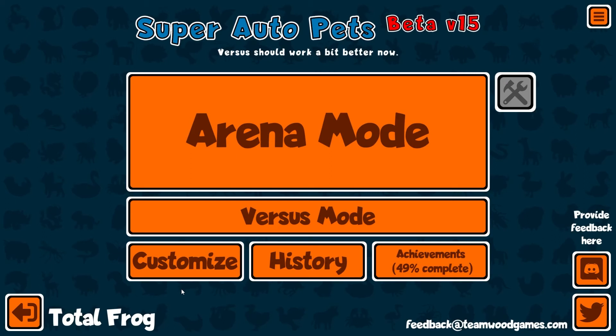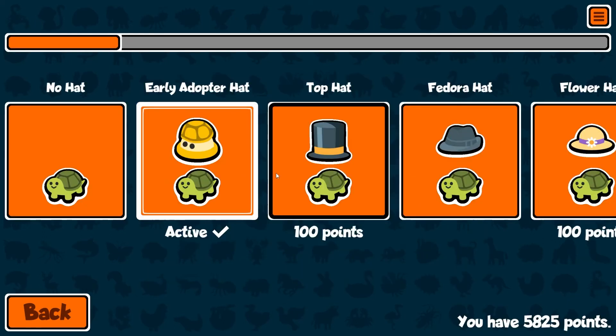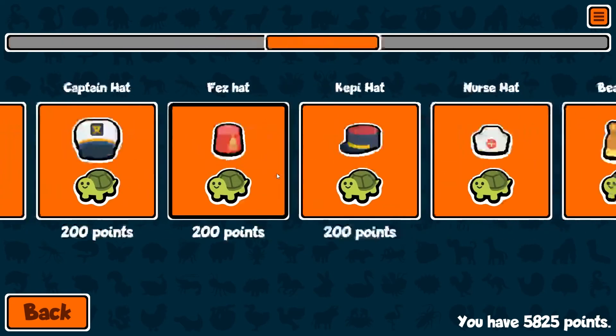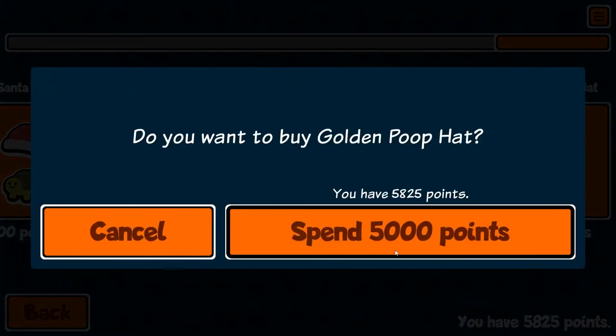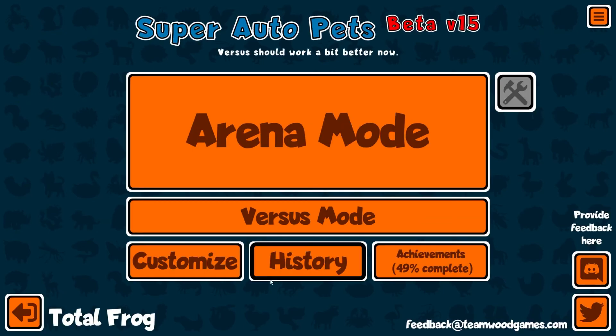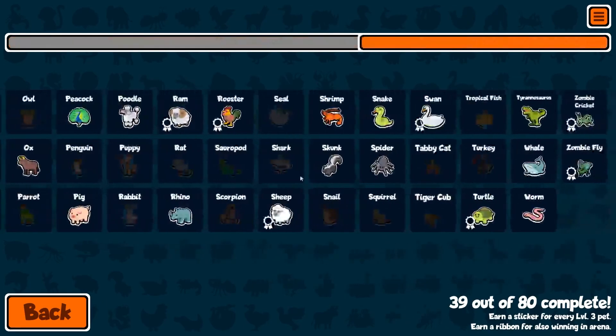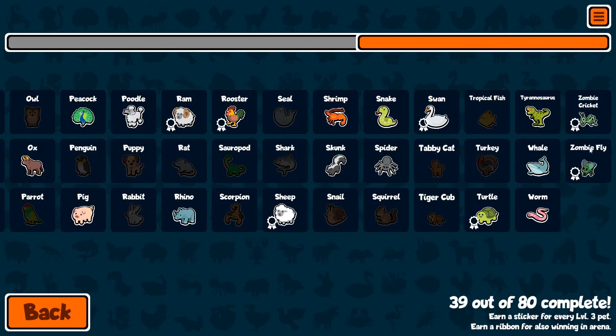And with that, we can finally, finally, buy the golden poop head. Yes. We got the golden poop head — amazing. And just to double check, the zombie fly is right there. Beautiful stuff. Okay, we got it. That was the challenge series and we're done.